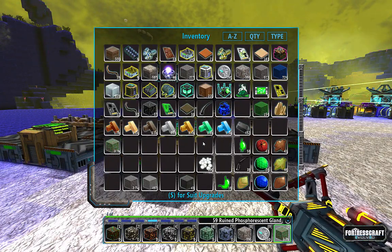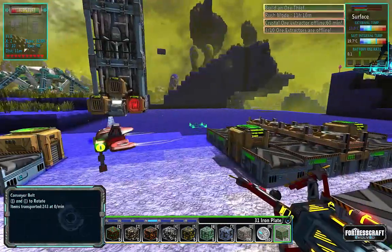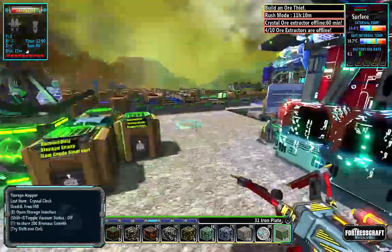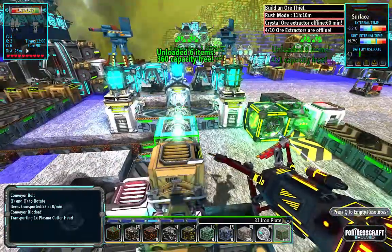We may have to go down and grab some more biomass - we may have to do that. Let's see how many we have: 18 plasma cutter heads.